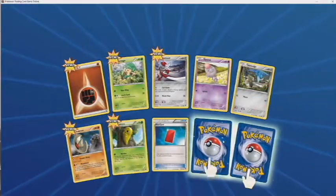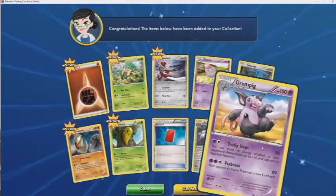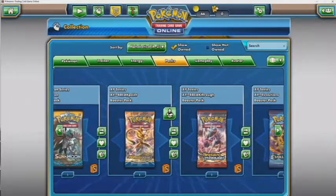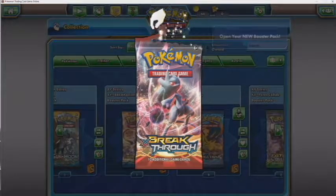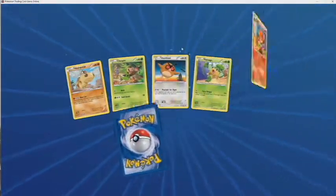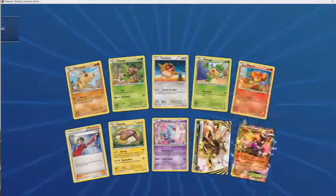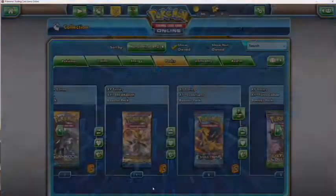We got a rare reverse holo — nice! We got a rare reverse holo Aegislash, which isn't too bad. Now I'm going to go to Breakthrough. I would say my favorite card from Breakthrough is maybe the Mega Houndoom full art. Oh yeah, there we go — a Houndoom EX! A double ultra rare pack — this is a great pack.